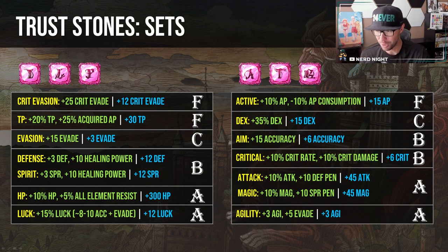The top tier includes both Attack and Magic stone sets. A flat attack or magic increase of 10% plus another 10% defense or spirit penetration makes your unit do quite a bit more damage and makes them more effective against tanks and bruisers in particular. These are kind of like the pink starbursts — you just can't go wrong with them. And lastly, the Agility set: speed is good, speed is life, speed is the god we all pray to in War of the Visions. Five evasion isn't too bad either. Three agility from the set plus three agility from the stones is six total agility — a great bonus on pretty much any unit.